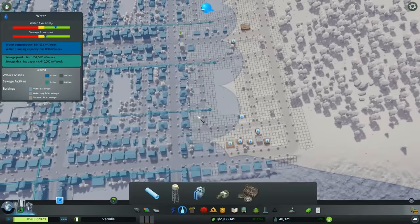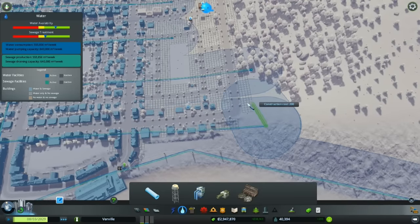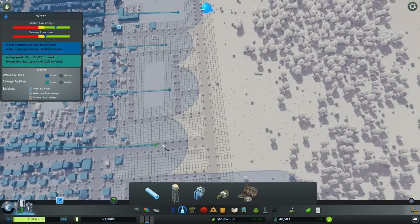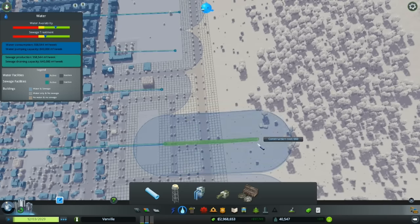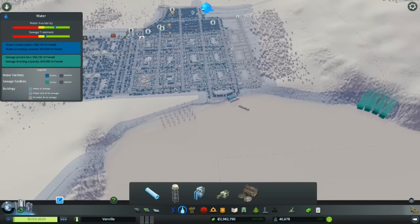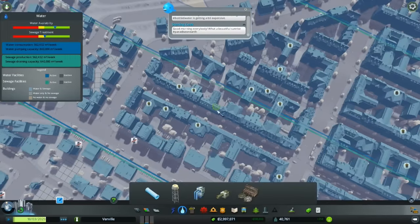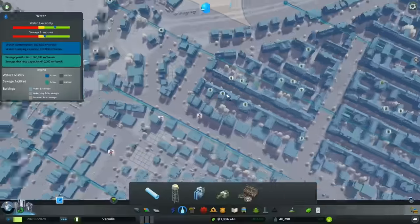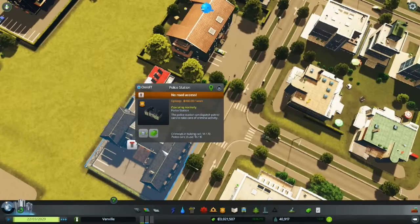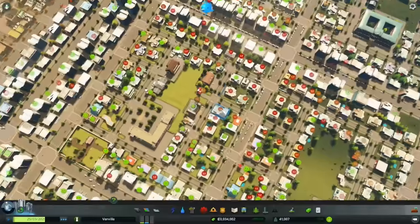Water is going to need to be extended to these new areas. Let's take care of all of that. It's still hard to get trash up here. What's that — crime? Trash, crime. There's still a bus line here — I didn't even realize I had that. Oh, no road access. There we go, that fixes that.